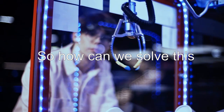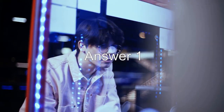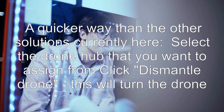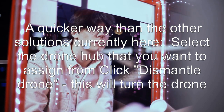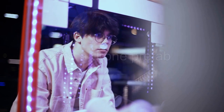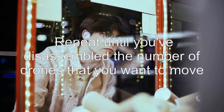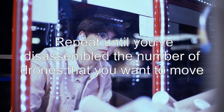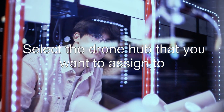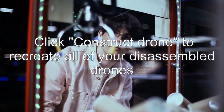There are five possible answers. Answer 1 — a quicker way than the other solutions: select the drone hub you want to assign from, click Dismantle Drone. This will turn the drone into a drone prefab. Repeat until you've disassembled the number of drones you want to move. Select the drone hub you want to assign to, then click Construct Drone to recreate all of your disassembled drones.